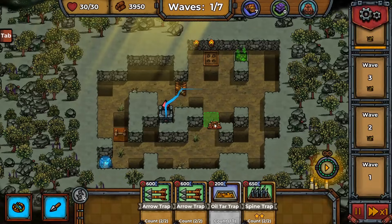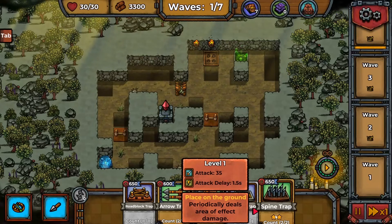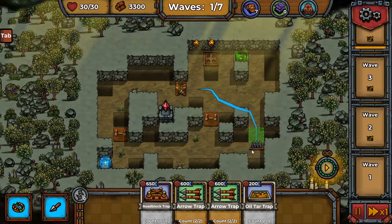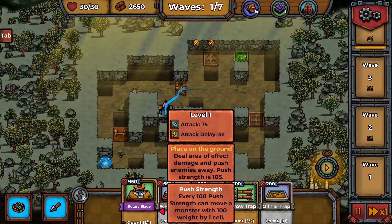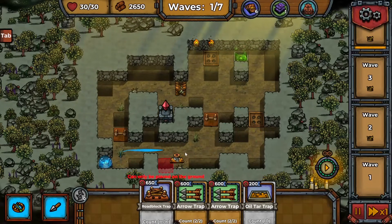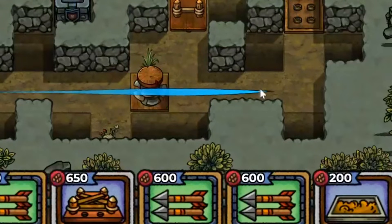We can take this two-star spine trap and place it down here in case they get through. Now we have the rotary blade, which pushes enemies — I'm not sure what direction, but if we place it in front of a pit that should hopefully be good. Then we'll have an arrow trap as backup for that.